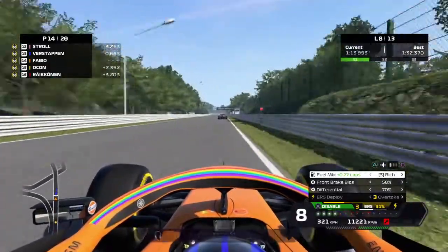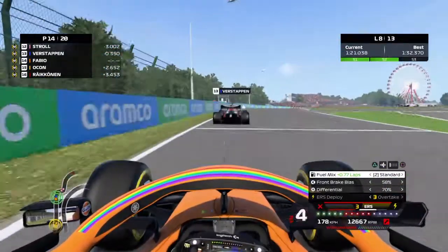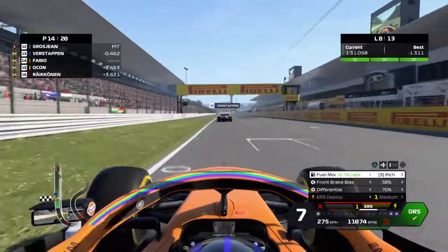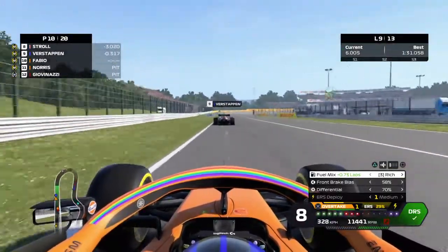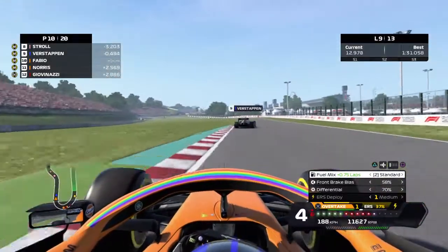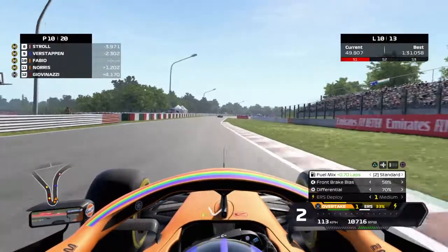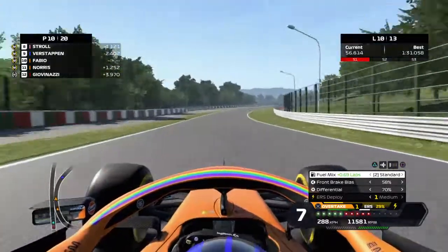Lando is in the pits. Gap behind is 2.1 seconds. Let's grind it to the pits — the enemy is in the pits.